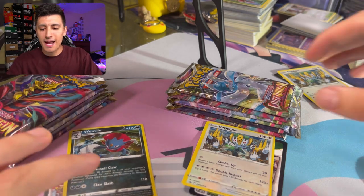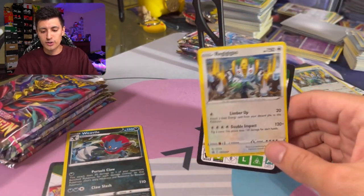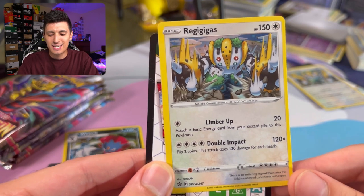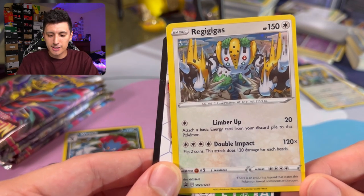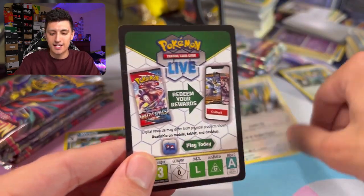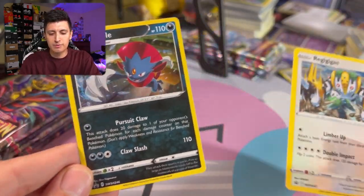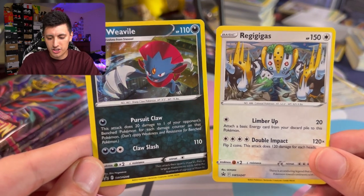Before we dive into the actual packs, let's quickly show you the promo cards included — two of these are going to you guys. We got the Regigigas promo card right here; it's not as good as the one used in the actual Regigigas deck, but it's really cool — more of a collector's card. And the Weavile promo right here is also pretty cool, but I'm going to have to give my vote to Regigigas for looking cooler.